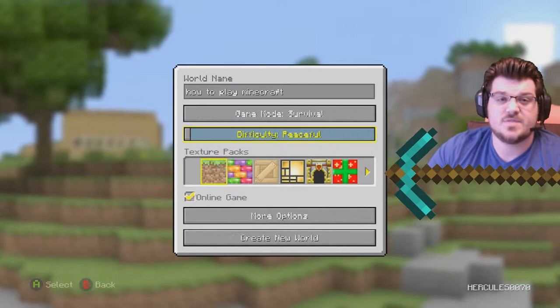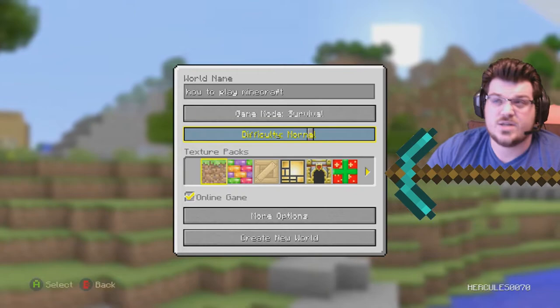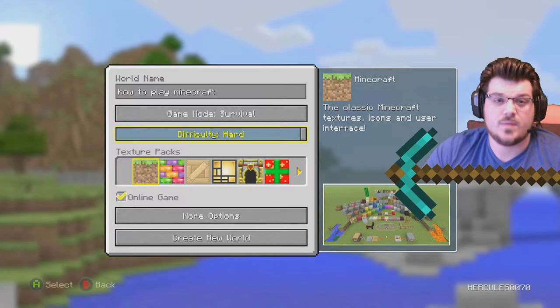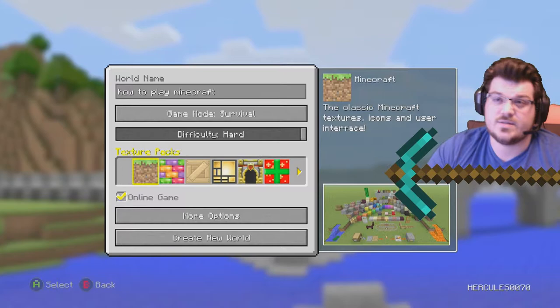We're going to stick to Survival. For difficulty: Peaceful has no mobs — you'll learn what mobs are later, but basically they're not good. Easy makes it so mobs spawn, and Normal changes the difficulty of when they spawn, what they can do, and how many of them. I usually play on Easy or Normal. Hard is only when I'm playing with other people. For texture packs, you can buy new ones — they make all the blocks look different. I always stick to vanilla.